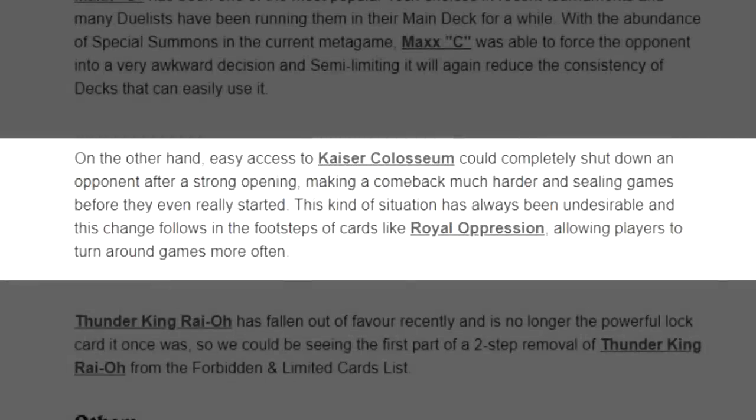On the other hand, easy access to Kaiser Coliseum could completely shut down an opponent after a strong opening, making a comeback much harder and sealing games before they even really started. This kind of situation has always been undesirable, and this change follows in the footsteps of cards like Royal Oppression, allowing players to turn around games more often.